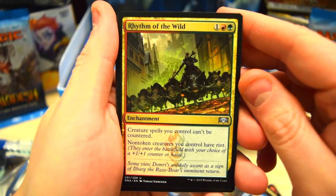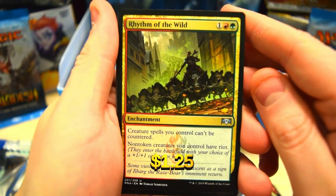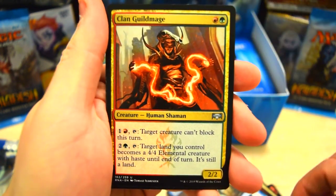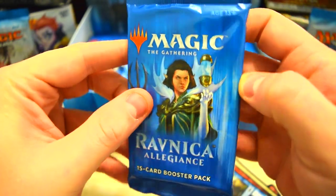Rhythm of the Wild — that's good, that is already like a $2.50 uncommon I believe, very cool. Guild Mage again, and Absorb at the end. Alright, let's crack one more open here.